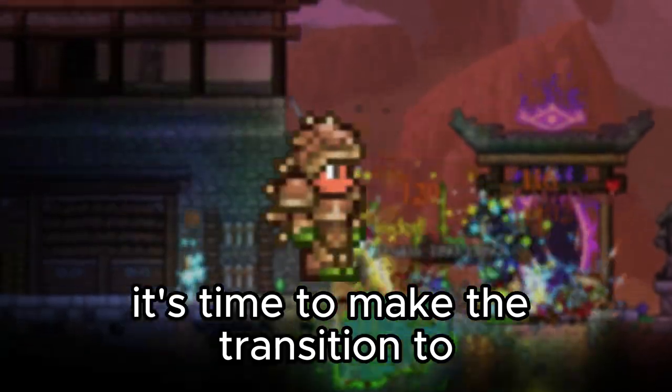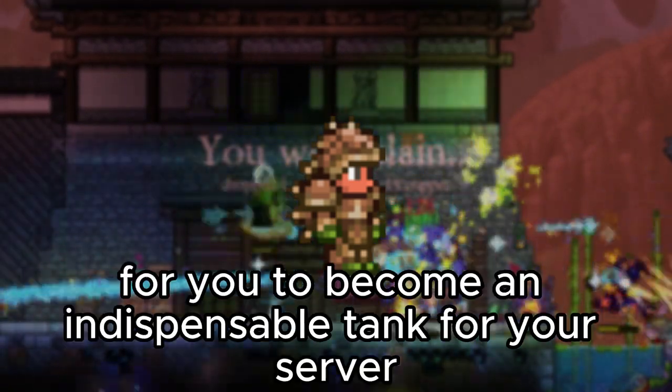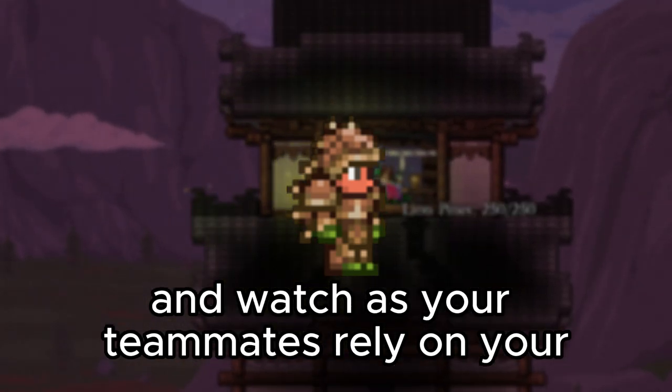By level 90, it's time to make the transition to the mighty Turtle Armor. This armor provides unparalleled defense and sets the stage for you to become an indispensable tank for your server. Embrace your role and watch as your teammates rely on your impenetrable defense.